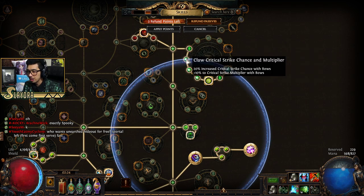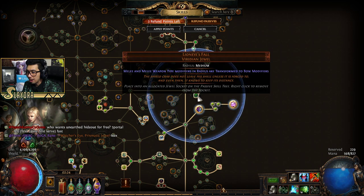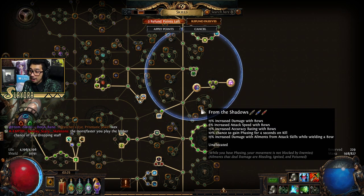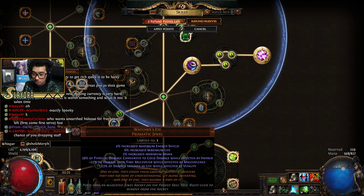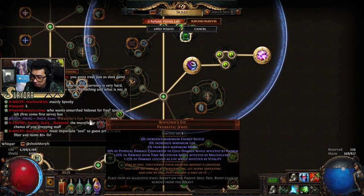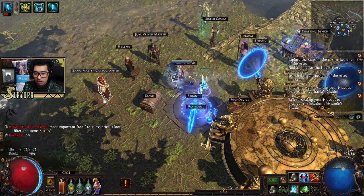So we can grab all the claw nodes and they'll count as bow nodes, except for the very first one, which is unfortunate. We can also grab the dagger nodes over here — they're normally dagger modifiers but we've converted them into bows. Looks like someone in chat got something good — it converts physical damage to cold while affected by Hatred, and also increases max life.